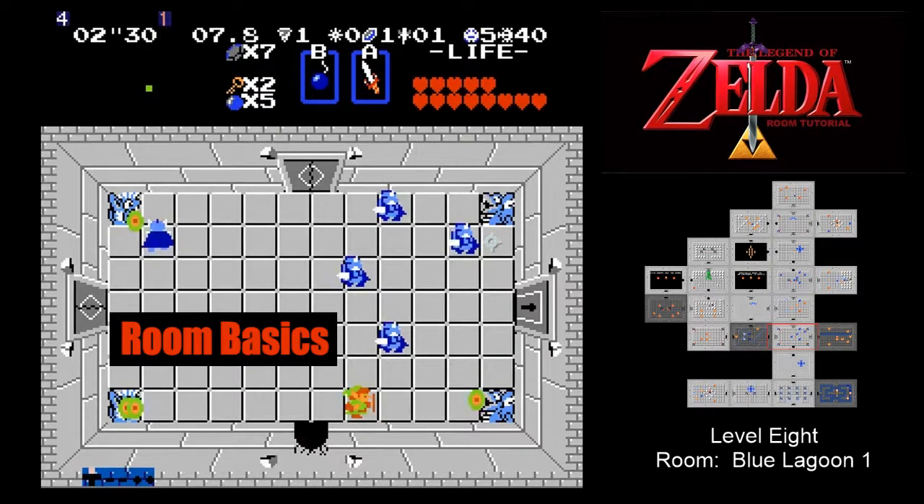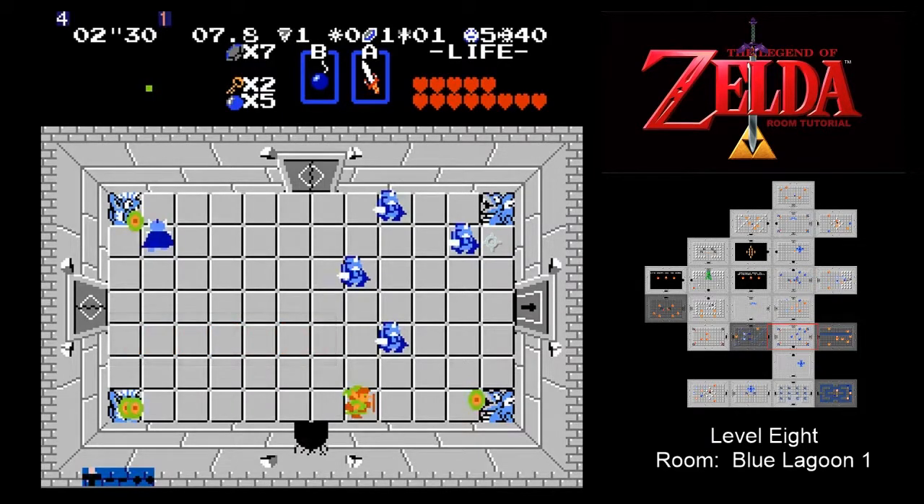Let's analyze the room and understand exactly what we're dealing with. We've seen blue darknuts before and know that corralling them into the middle of the room is the best strategy for controlling the randomness of their movement. However, the last time we were attempting to eliminate a room full like this, we didn't have the turrets firing at us and punishing slow play.